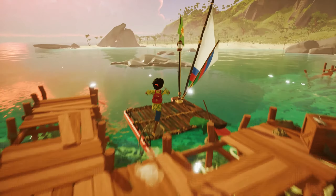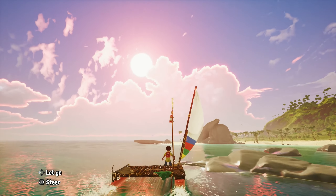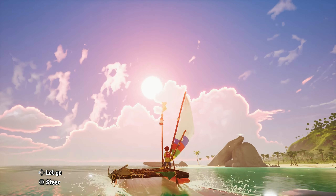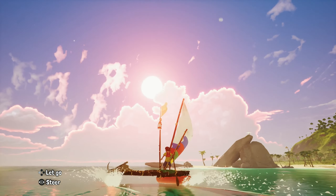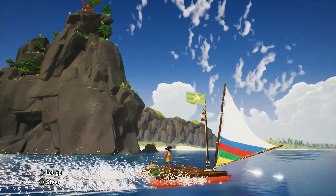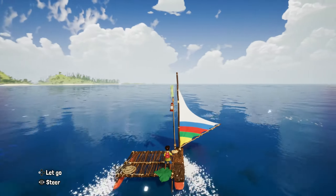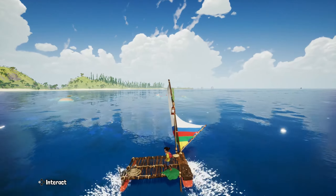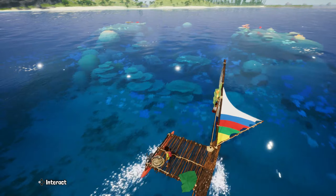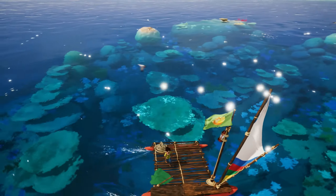Controlling the boat is fairly easy: you interact with the sail to control your speed, and with the paddle at the back to steer — pretty straightforward. That cool rock formation is one of the many spots in the game inspired by the iconic landmarks of New Caledonia that we recreated, sometimes with a little twist. Here I see a reef, so I think I'm gonna stop and explore a bit.